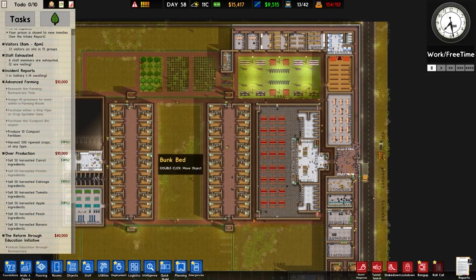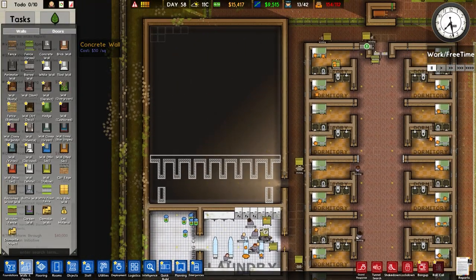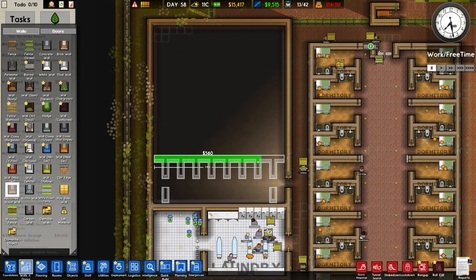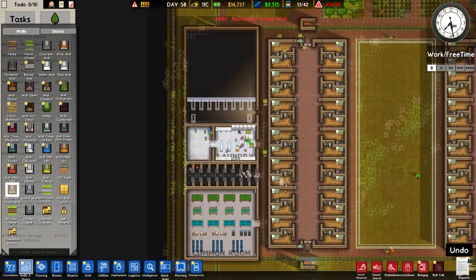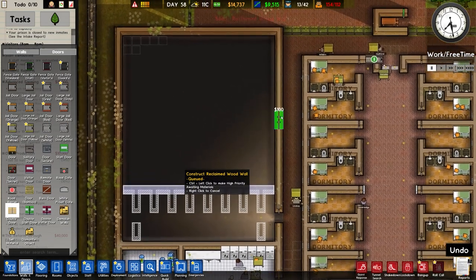How are we going to fix that? Well, as a lot of people suggested, we'll probably go over here to our reclaimed wood walls, put in this wall here, and I'm going to basically build this which was originally a gym. This is now going to become our holding cell for now.